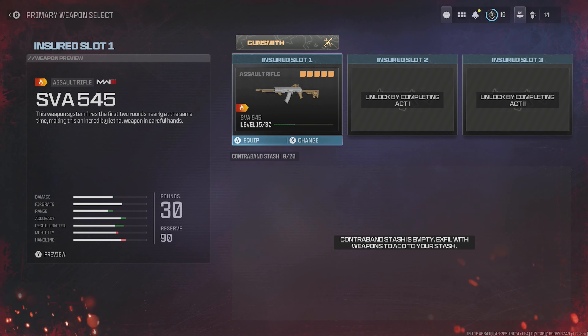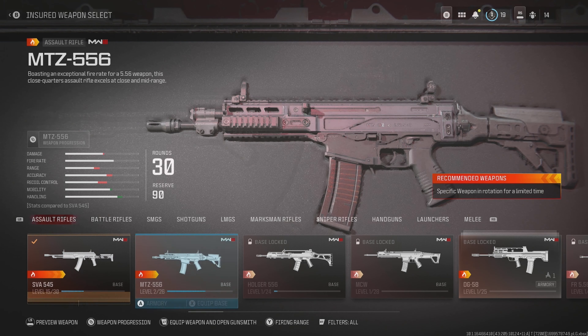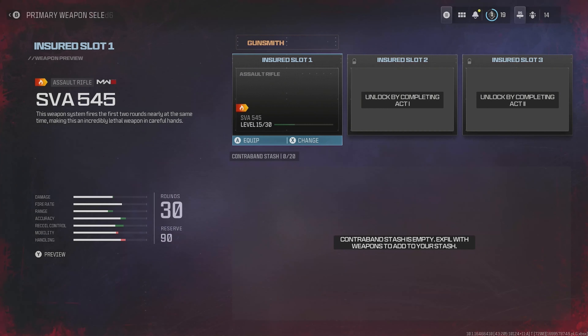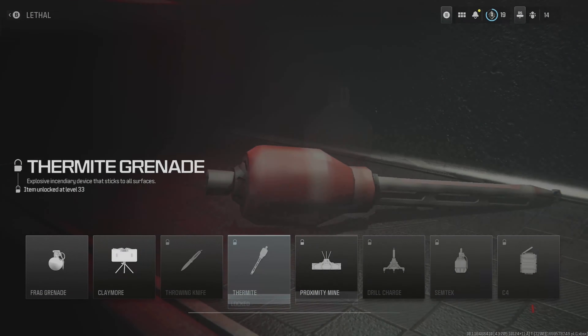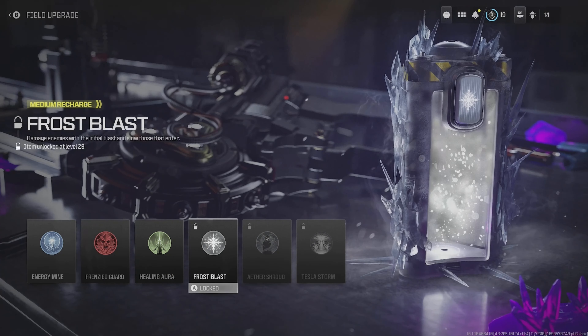The insert slot is a weapon — you can pick any weapon in the game. If you die with it, it's going to be on a cooldown, and you have to do successful exfils to reduce that time. You can also pick between a lethal, a tactical, and a secondary. The first field upgrade card you will be using is the energy mine.